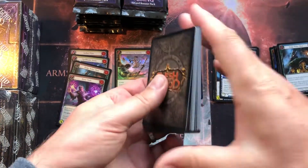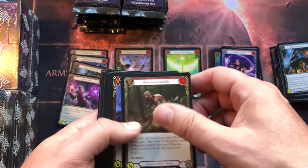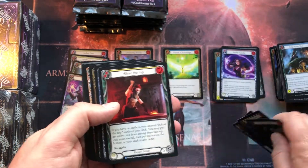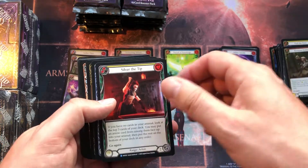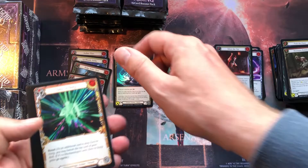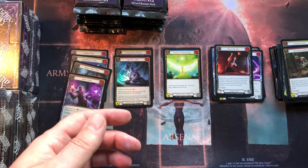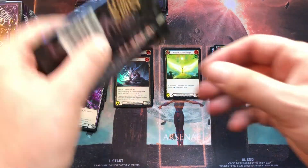Last time we pulled the Art of War foil — a nice majestic foil, the only one we got in foil in our first box. That one is apparently around 80 dollars in foil, so that was a pretty good pull. Let's hope for another one of those today.